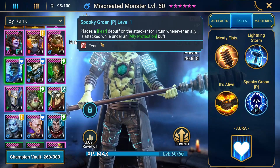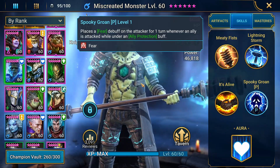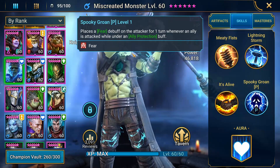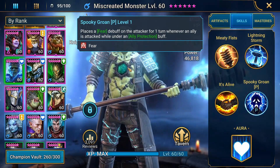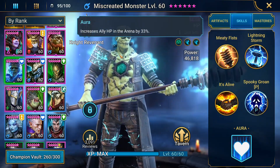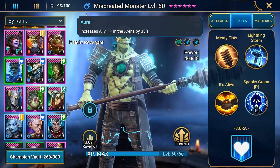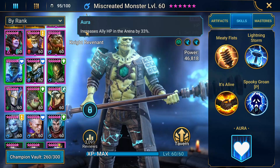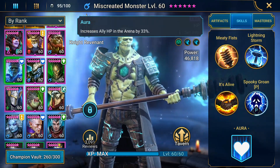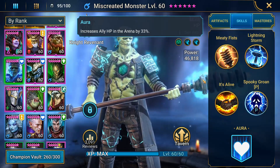That's a very strong ability — in spider, for instance, if they're all attacking your one person and he has ally protection up, the next turn half of the spiderlings aren't going to get a go because they're under the fear debuff. Finally, his aura increases ally HP in the arena by 33%. It's not a super strong aura and it's only in the arena, but he didn't need a great aura — he's already a very strong champion.